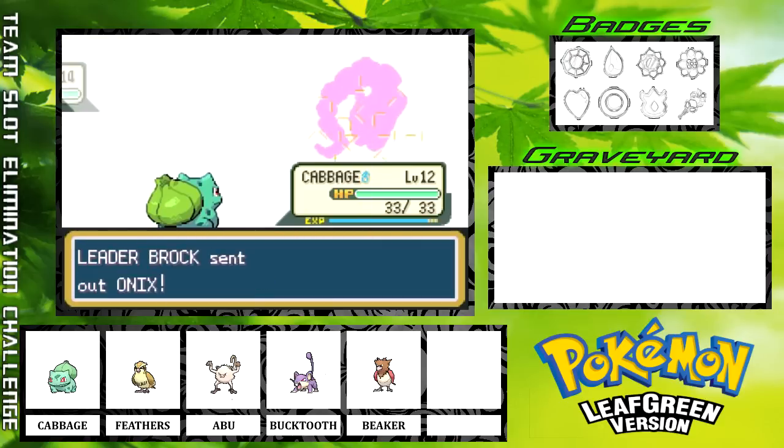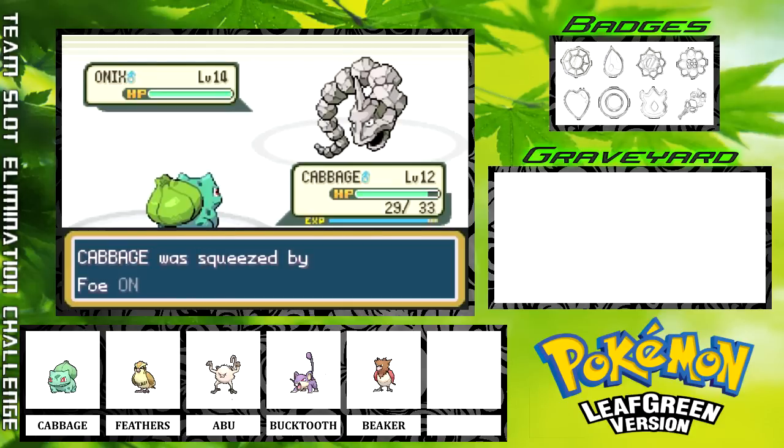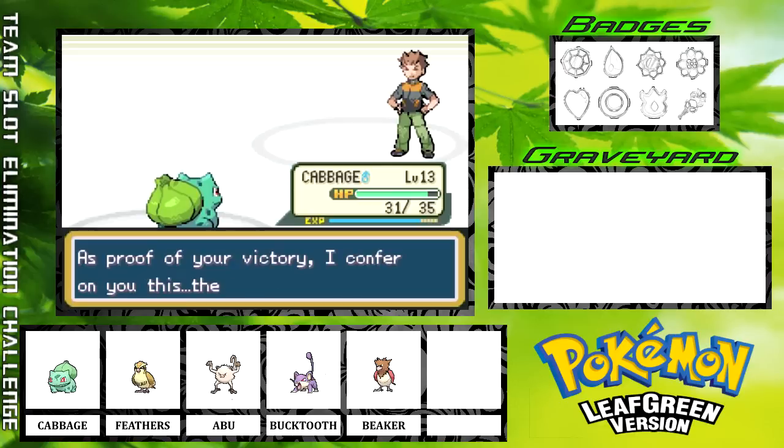We will use Cabbage on Onix as well, and a four-times effective move in Leech Seed. Hopefully we'll take him out in one hit — and once again, it does. Onix goes down, Cabbage gains a level, and we have earned the Boulder Badge, our first badge. You can see it is now filled in in the overlay here, and that allows us to use Flash.